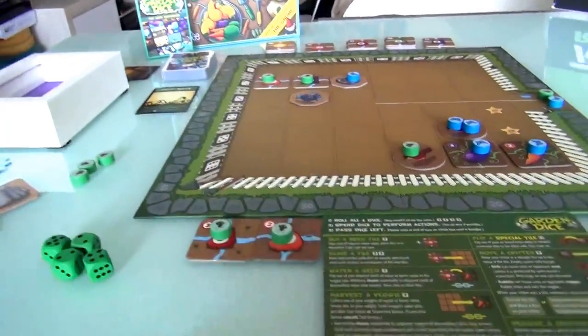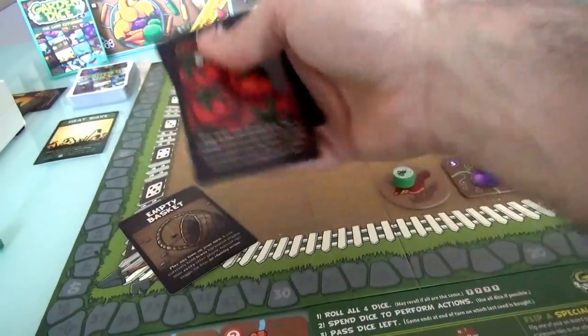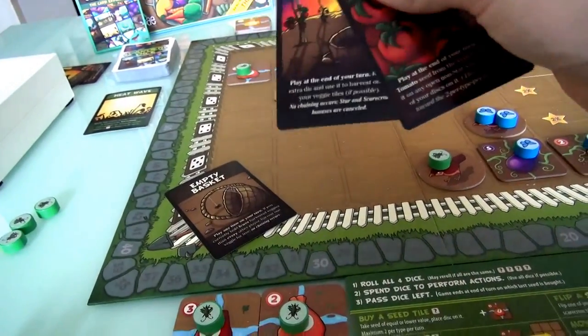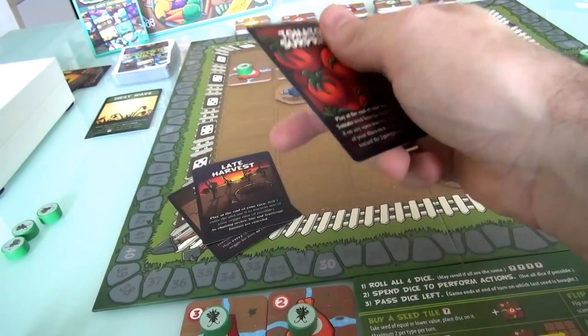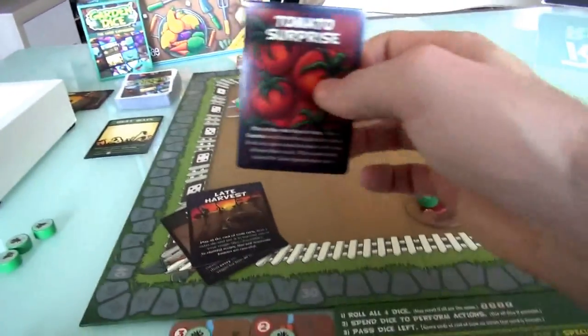So we have an event going on. What do I actually do? I've got an empty basket — I could play this any time during my turn: if I have fewer harvested vegetables than Jen, harvest one vegetable for free, but no chaining. Neither of us have harvested anything yet, so that's no good. Late Harvest: at the end of your turn, roll one extra die and use it to harvest one of your vegetable tiles if possible. Although right now with the heatwave, it's harder to do that.